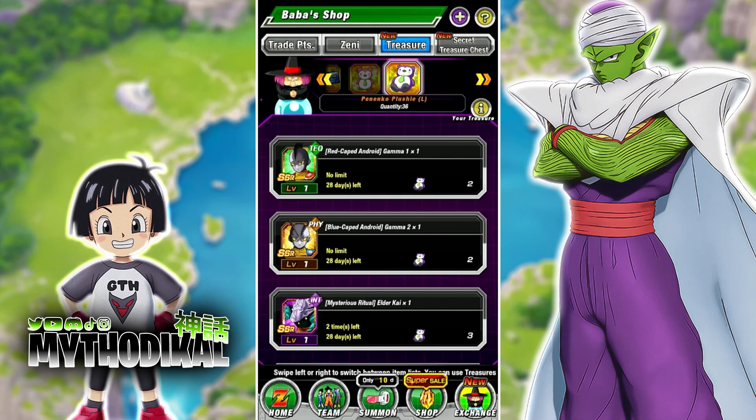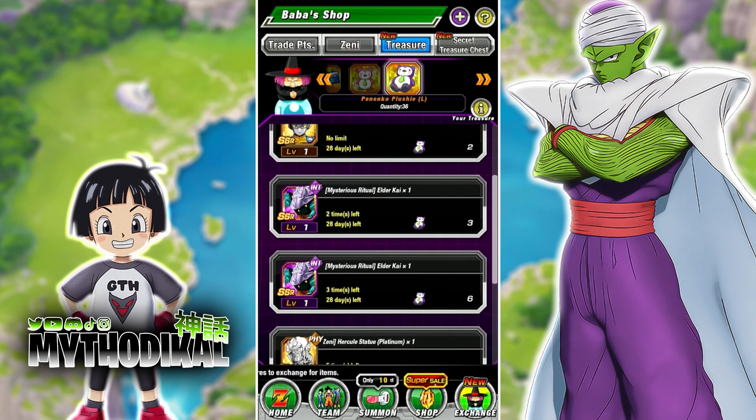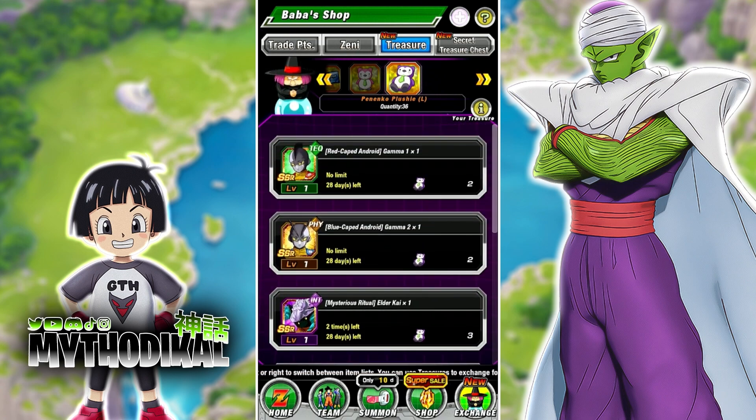As you can see here, we are focused on the Panako Plushie Large and also the regular Panako Plushie. There are some Elder Kai's to be had with the Panako Plushies here. If you do not know where to get the Panako Plushies, I'm going to show you that in a minute. But there are also some Gammas here that you can purchase with the Large Panako Plushie.